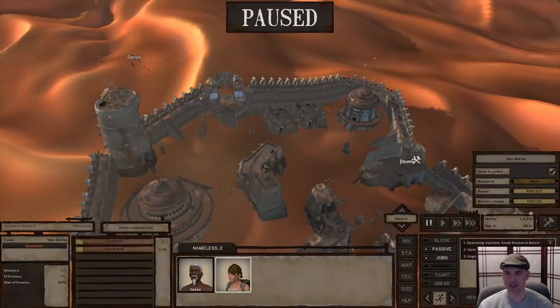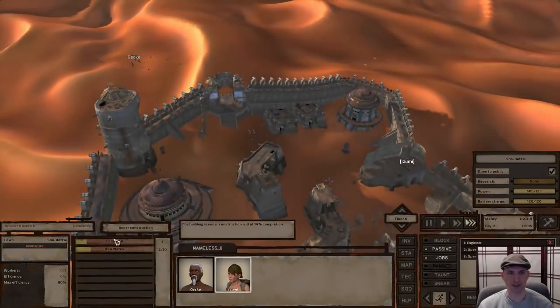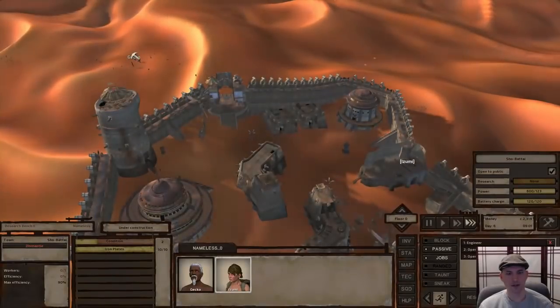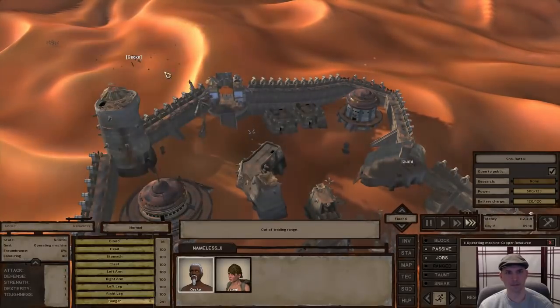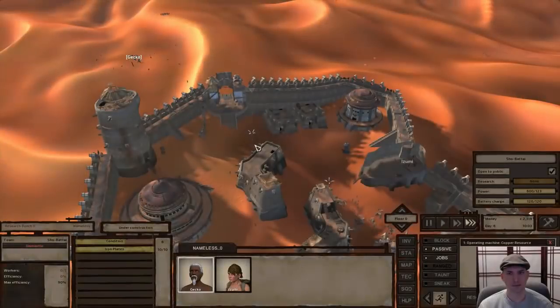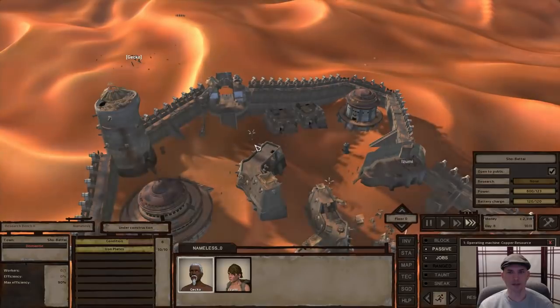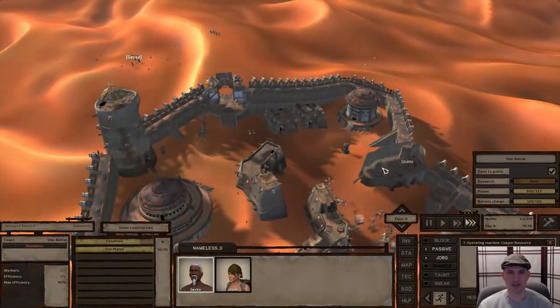Izumi stopped working for a second. Let me temporarily make her an engineer by trade so she keeps on working on it even after she runs out of condition. Once this is done, we can go ahead and dismantle the old small research bench, but let's make sure to take the books out of it first because I don't know what's going to happen to the contents if we just dismantle it directly.